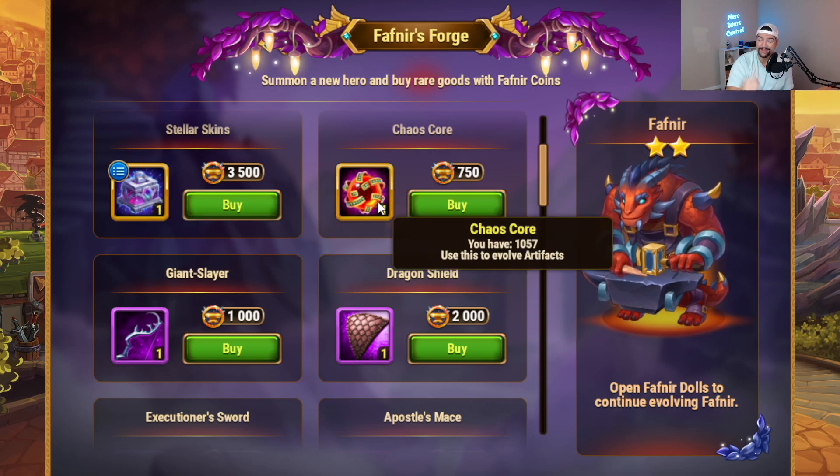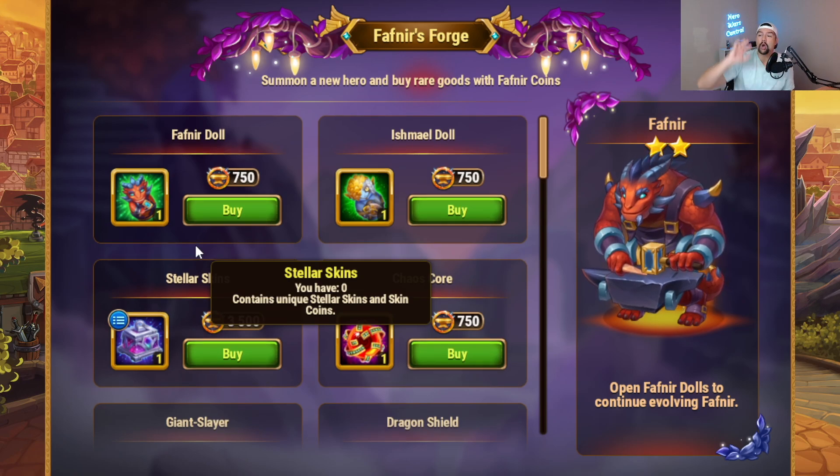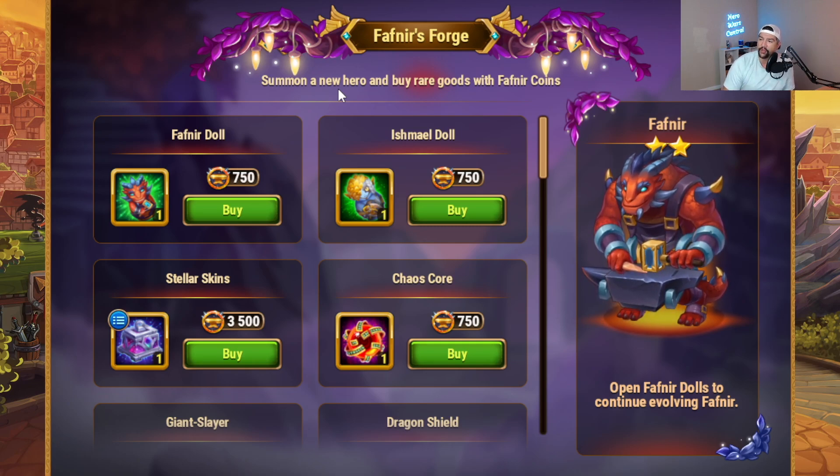I did do a video about how I don't really like the stellar skin chests too much — I'll link that at the end of this video. The long-term idea is this: we will somehow, some way, have a way to get more Fafnir soulstones in the future — whether that's another event, or getting them from the Clash of Worlds shop like the recently released heroes Amira and Iris. We don't know exactly how you're going to get Fafnir soulstones in the future, but I'm fairly certain there will be a consistent way.